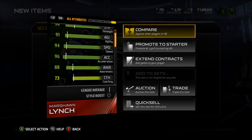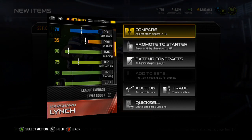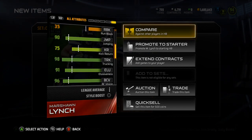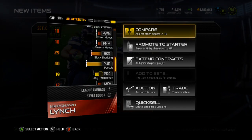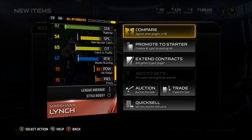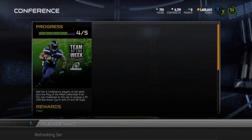Let's see here — any hidden stats. 73 catching, not bad. 78 pass blocking, really good there. 90 jumping, 100 stiff arm. 95 injury, 92 stamina, 67 release. So not a bad card, all in all.